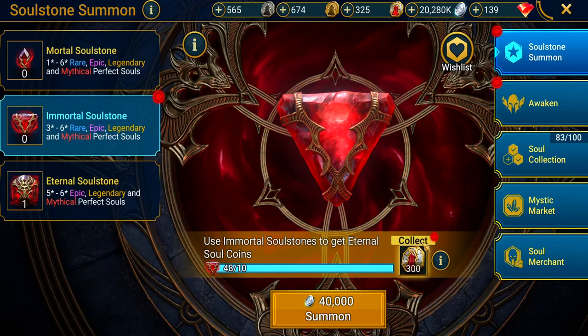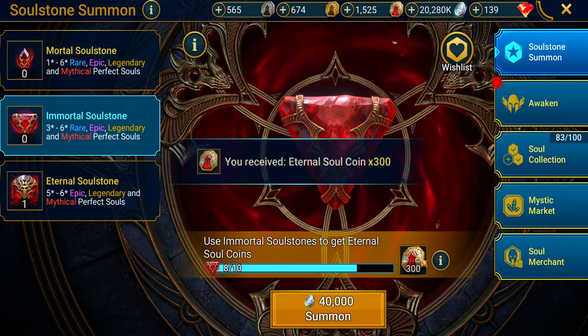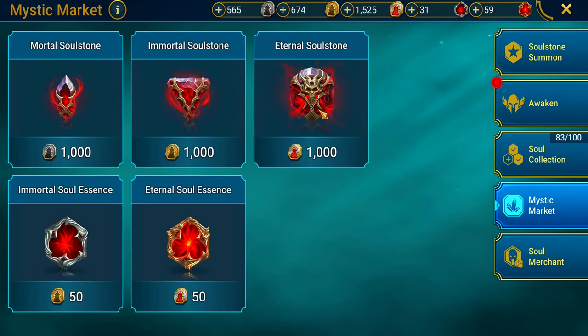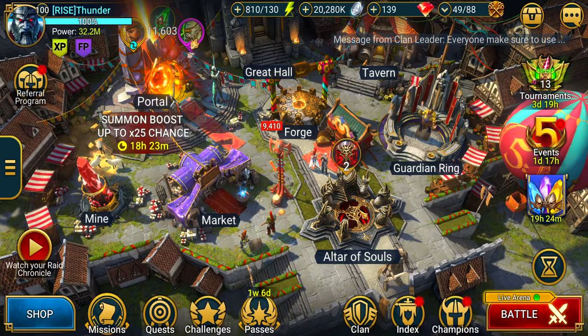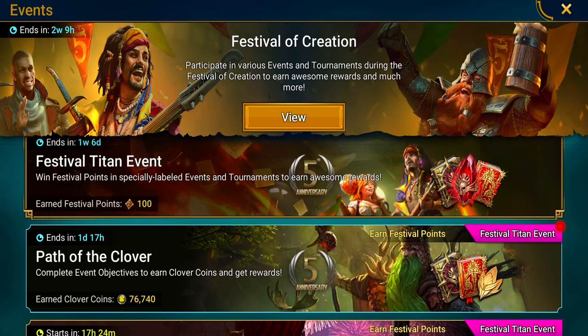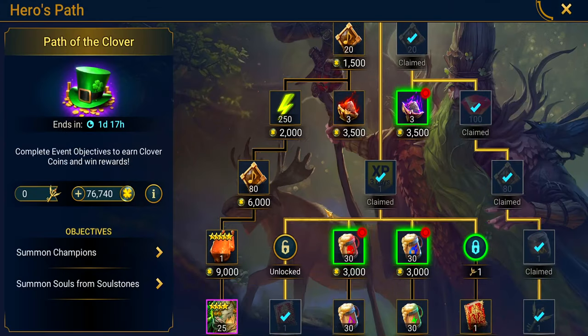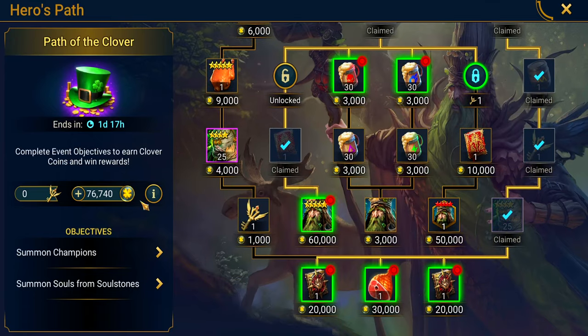We have two eternal soul stones. Did we get the guaranteed? Because this is why we even did this entire thing — to pull Podrig. Yes! We got 76,000 Clover Coins and we need 60,000 for the guarantee, so we already pulled Podrig, which I'm excited about. I might even have enough left over to go after the other path too.